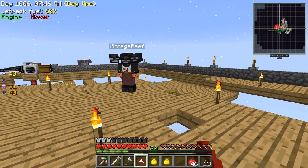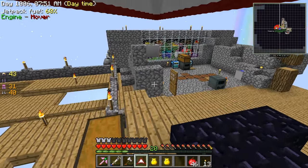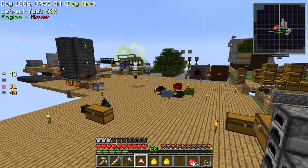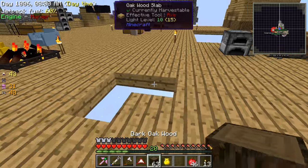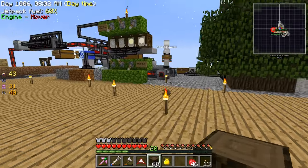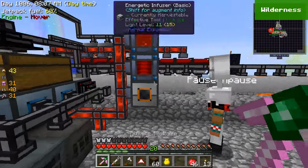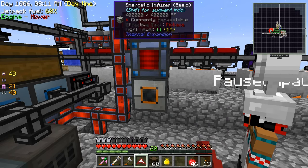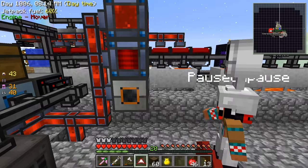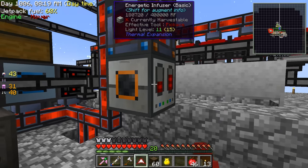Etho, I have a quick question because I'm so sick and tired of trying to power my jetpack — it takes four million RF! That's why you shouldn't elevate the big one. Is there something bigger I can get or do I have to just make a couple more energetic infusers? Because this is how I'm currently charging it but it only charges like — okay if you move this...